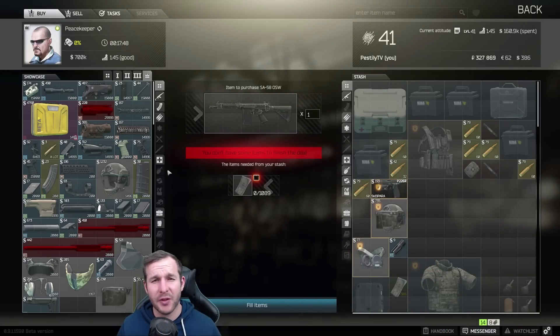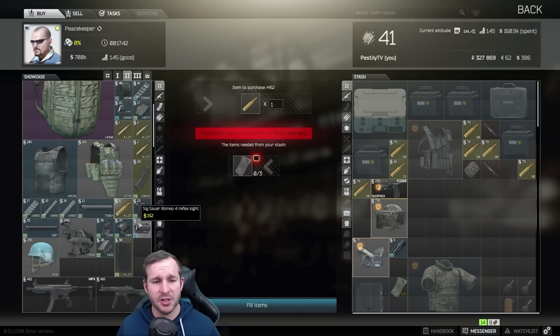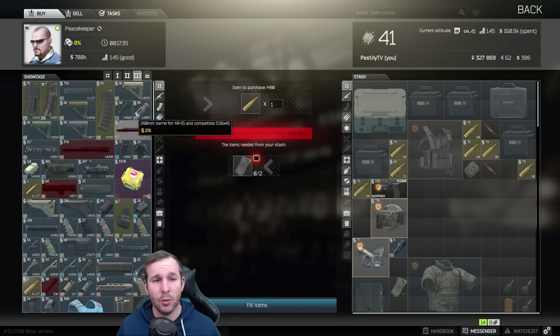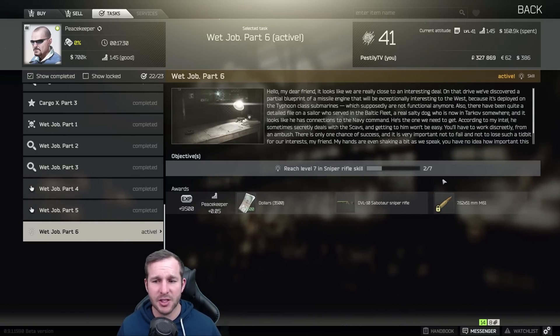Some other things to note with Peacekeeper: you do unlock the M62 ammo with Peacekeeper 2, and you'll get the full magazines from Peacekeeper 2 as well. From Peacekeeper 3 you'll buy the M80 ammo, and then once you've completed Wet Job Part 6 — the snipers to level 7 — you will unlock M61 ammunition.